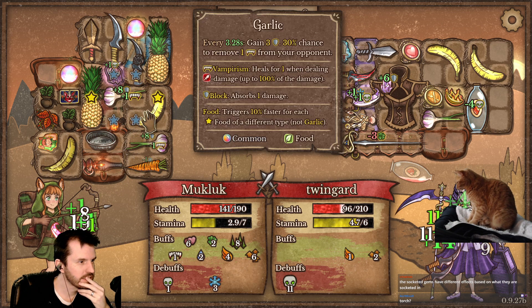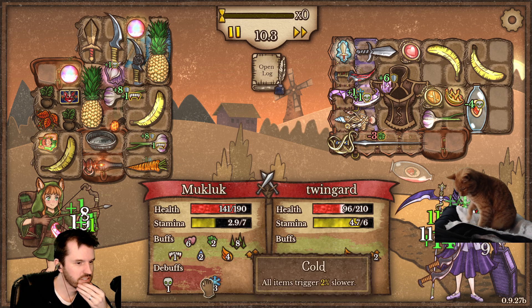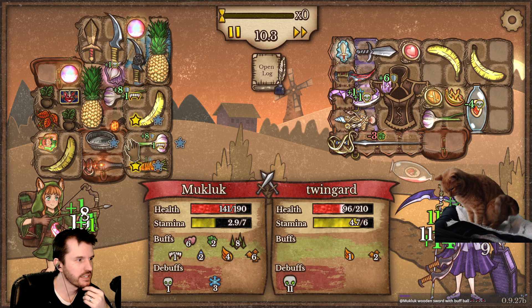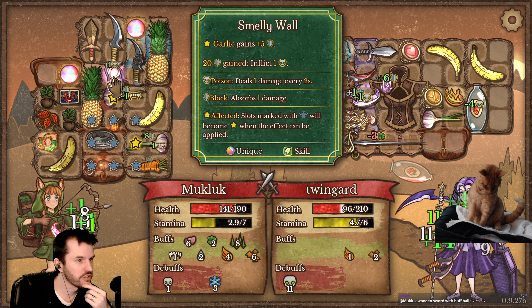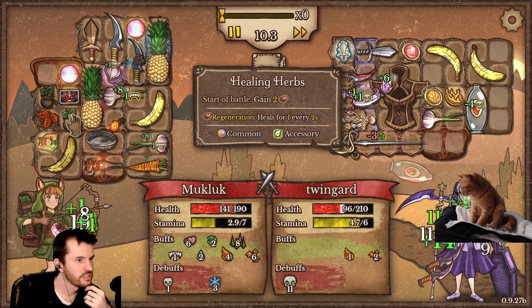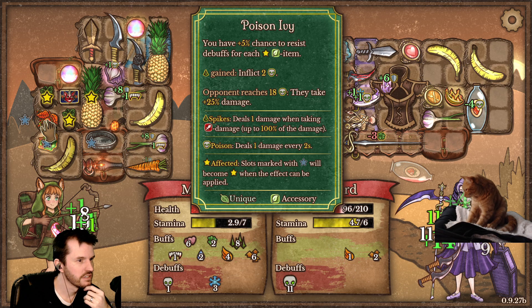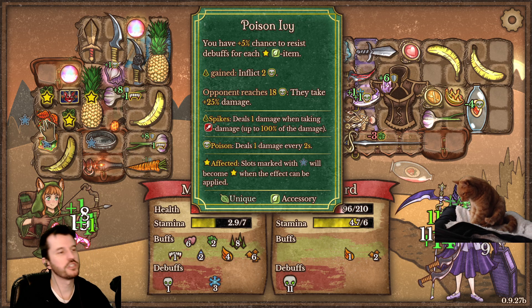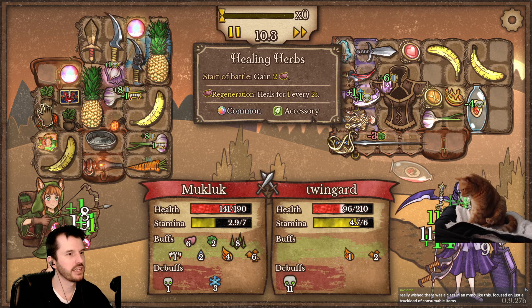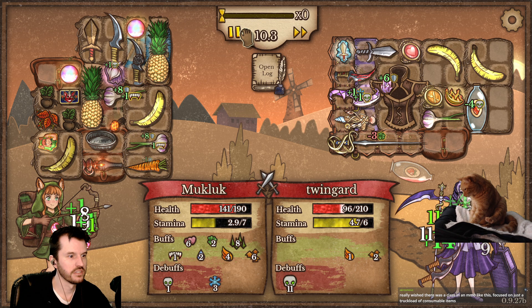I actually really like our setup right now. The carrot is constantly chipping away at cleansing stuff. The pineapples keep giving me spikes, and she hurts herself on the spikes. Whenever you gain spike, opponent gains two poison — that was it. So the pineapples generate spikes, and then the poison ivy turns it into poison.